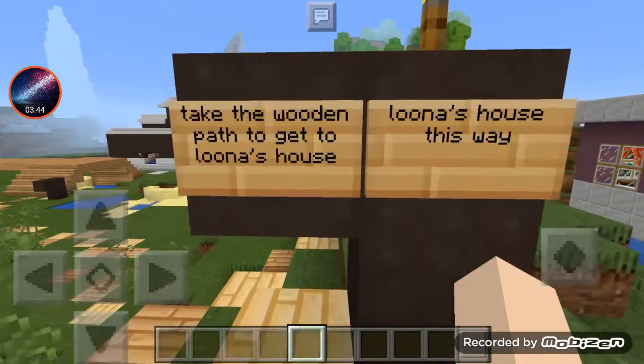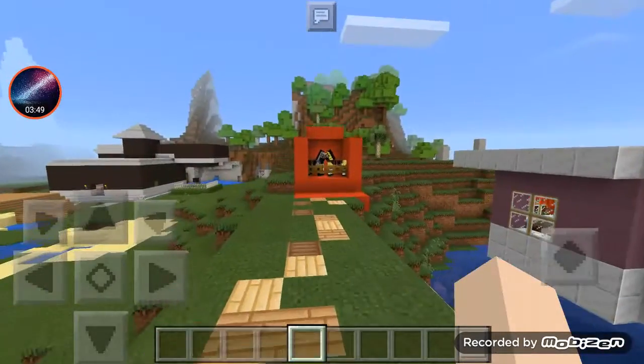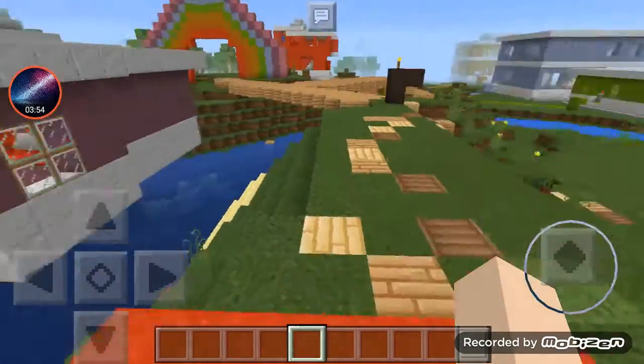This is Luna's house — take the wooden path to go up to get there. And this is the horse pin: if you need a horse when someone wants to visit you, just take one of these horses.